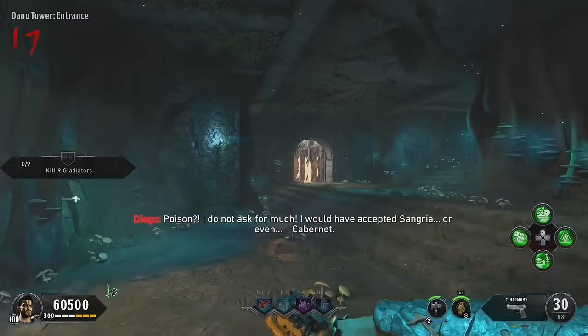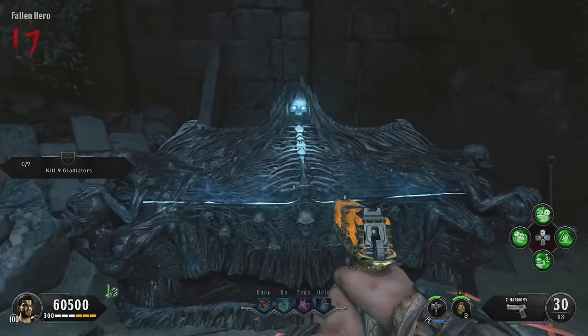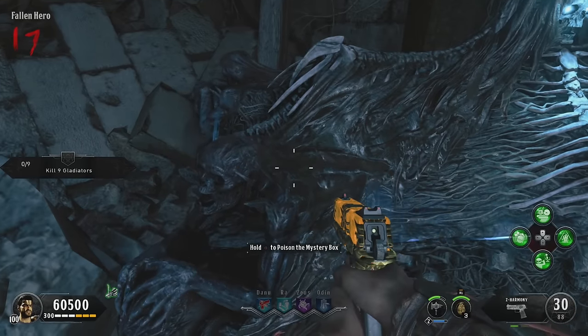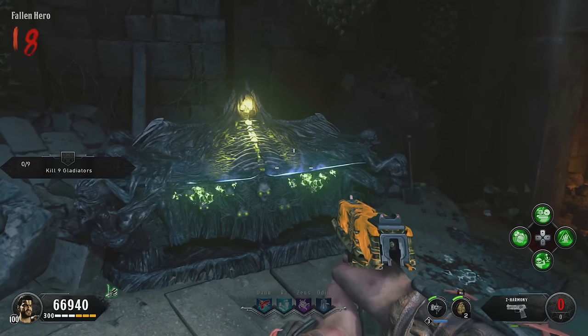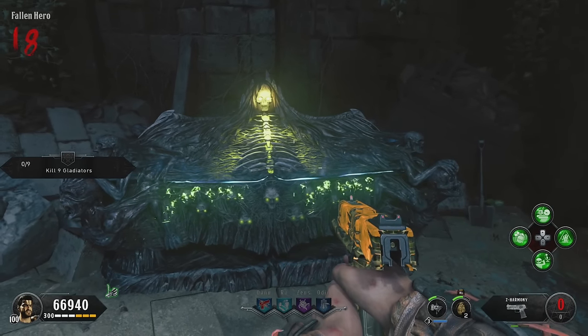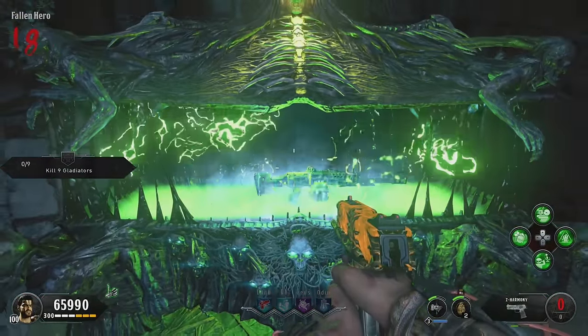You should be fine once the round ticks over. Once the cup has been able to be picked up, head over to the mystery box. You're going to donate your little cup of acid to the mystery box itself — just scoot along the sides of the box, give it the cup, and then use the box, and you should get the Death of Orion right out of it on your first spin.